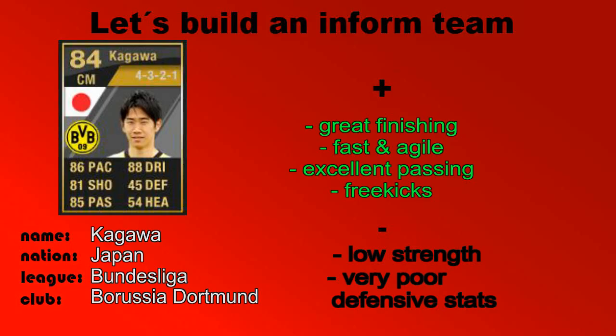I decided to get Shinji Kagawa, 84 overall rated, plays for Borussia Dortmund in the German Bundesliga. He's from Japan. The stats on his card: 86 pace, 88 dribbling, 81 shooting, and 85 passing, which is very good. He's usually a center attacking midfielder.